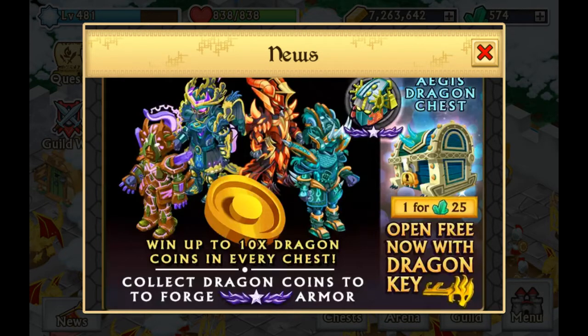The Dragoncoin Shadowforged armors. So you need 10 Dragoncoins to get one of those Shadowforged. I don't know what elements they are — they look like Earth, Spirit, Spirit of Water, Fire, and Air or something. I'm not sure.